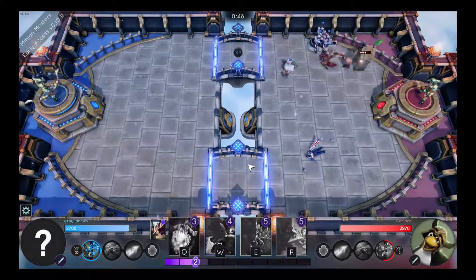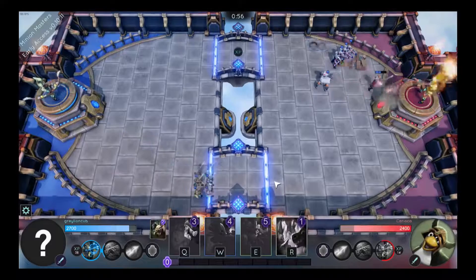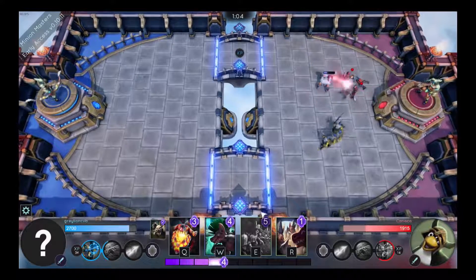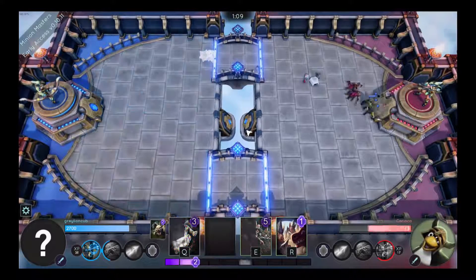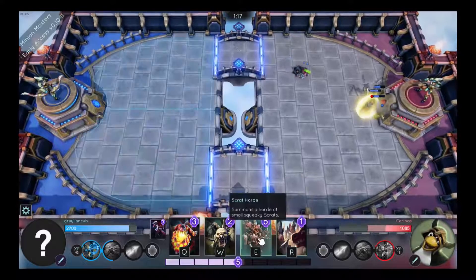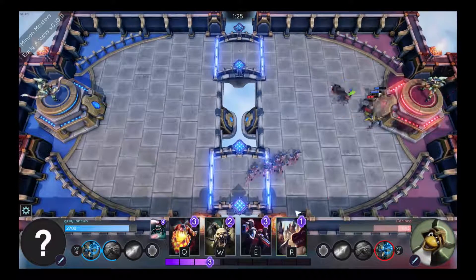You start out at the stone level, and the rank goes up from there. Right now I am at the ruby level, and I just progressed to silver level. Each level has five sub-levels, and to get to each promotion within that level, you have to gain experience points for every win. When you first start out, you earn a high amount of XP, but if you lose and have to come back to that level again, you earn a lower amount of XP to progress.